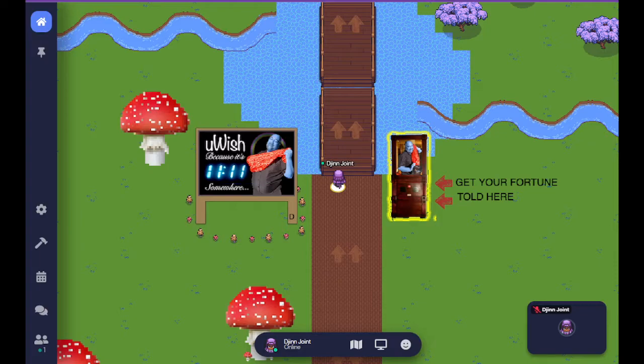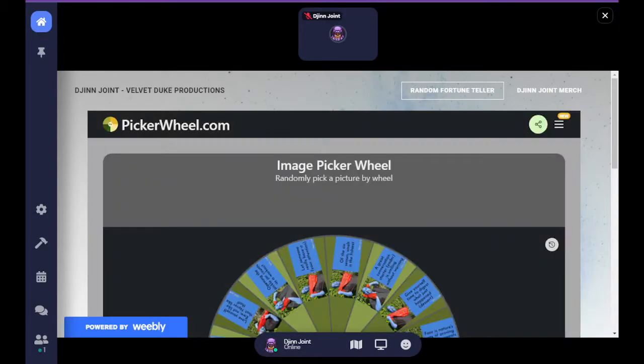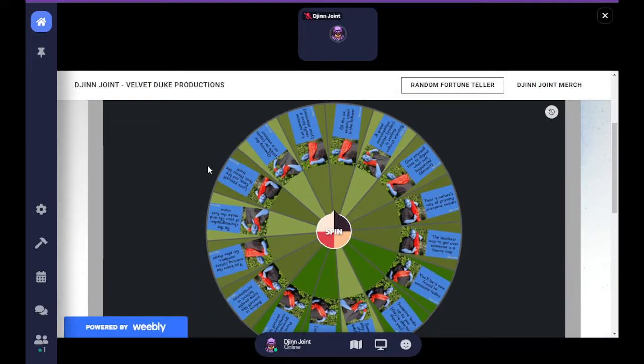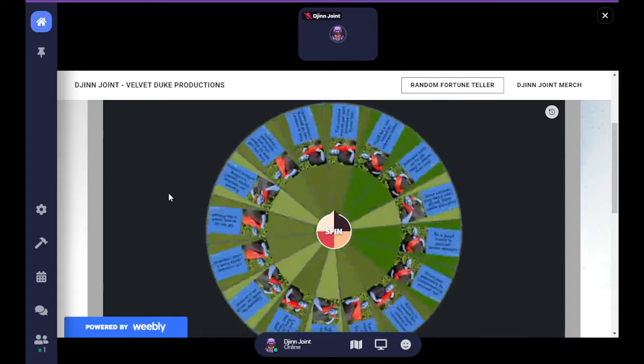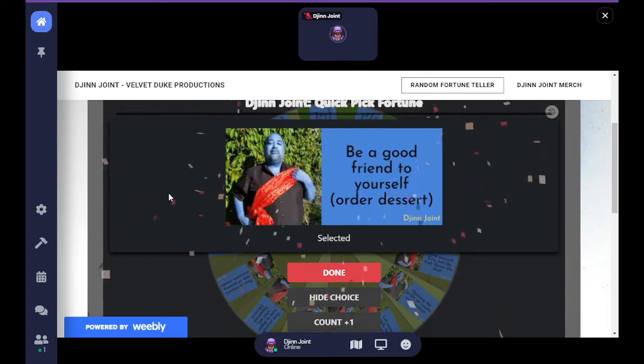Hey, it's me again. You see that when you get close to the fortune teller, a pop-up context menu appears saying 'Press X to interact' — and X is the X on your keyboard. When you press X, the interface will change to whatever that loadable object happens to be. In this case it's a random fortune telling. If you click the spin button in the middle of the interactive screen, you hear a spinning sound effect, and your fortune appears. I got: 'Be a good friend to yourself. Order dessert. Gin Joint.'